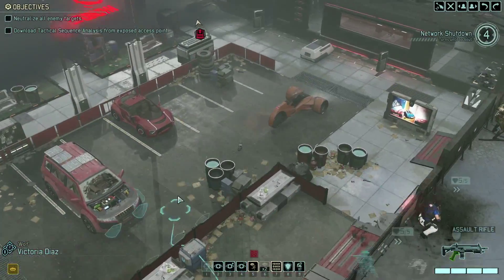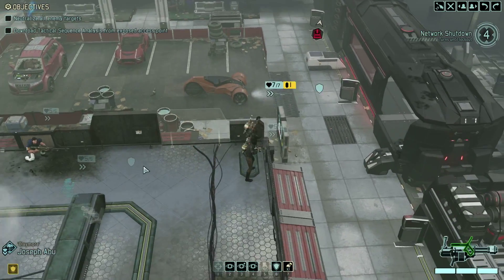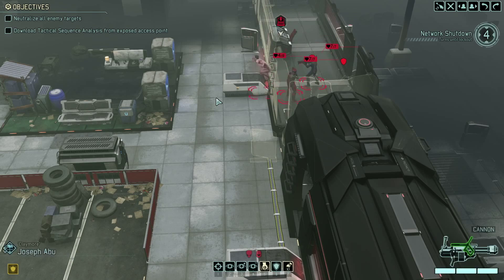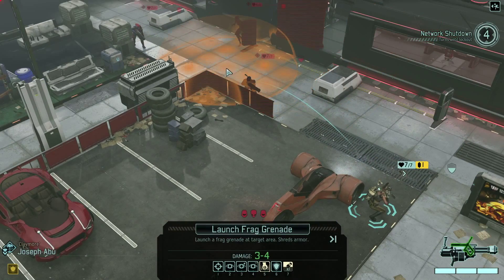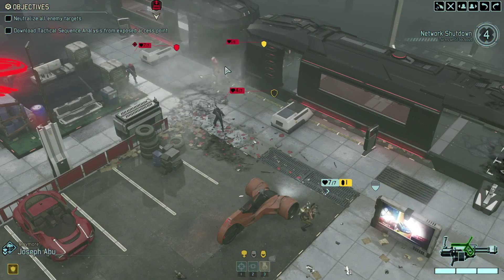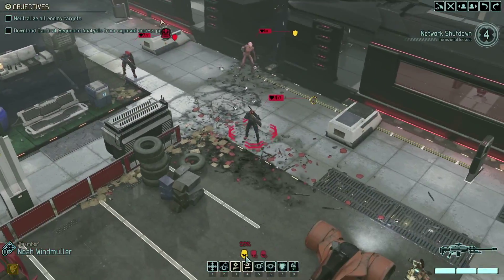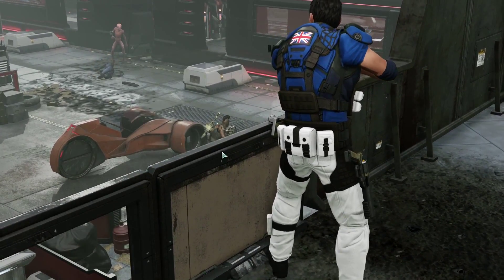We have three turns left, so we need to kind of hurry. Let's move forward with our grenade here. We have an Advent Officer, another Stun Lancer, and our friend the Sectoid. We can open up with this shot here and hit the Stun Lancer and the Sectoid. Let's see if our sniper can do something useful here — kill this guy. 99% turnaround shots, there we go. Good job.